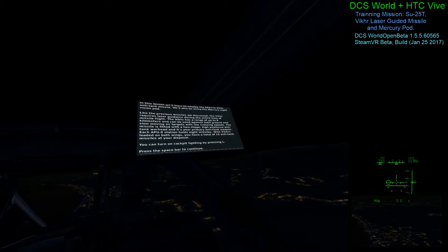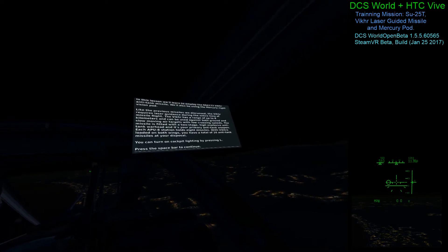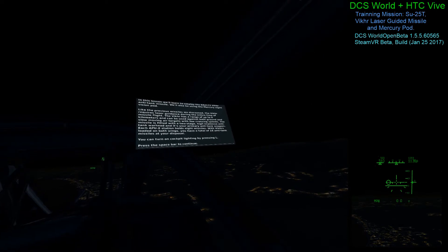Each APU-8 station holds 8 missiles. With Vickers loaded on both wings, you have a total of 16 anti-tank missiles at your disposal. You can turn on cockpit lighting by pressing L.